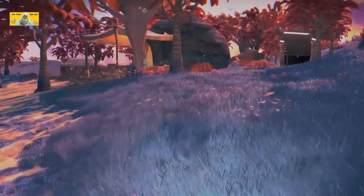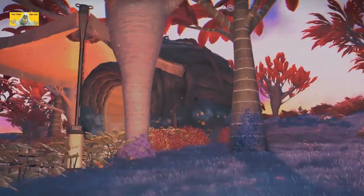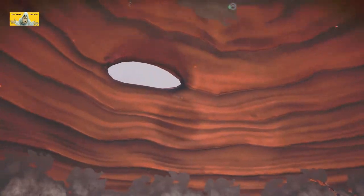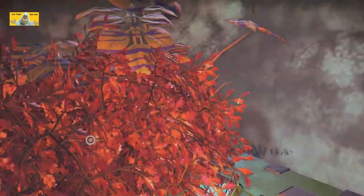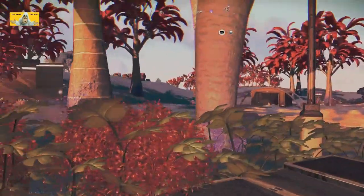We've got a tent over here — oh no, it's one of those mud hut things. Coming up upstairs, big window. And we've got storage in here — some storage, don't know what. A box.